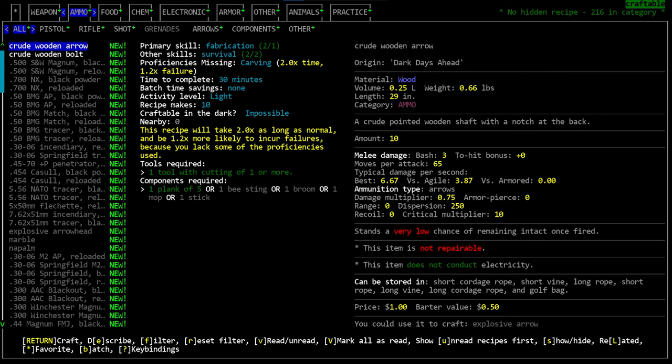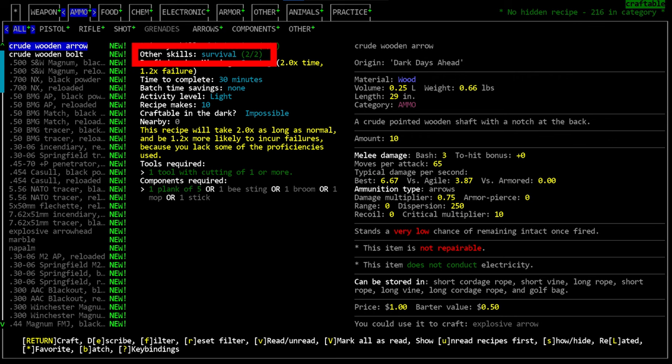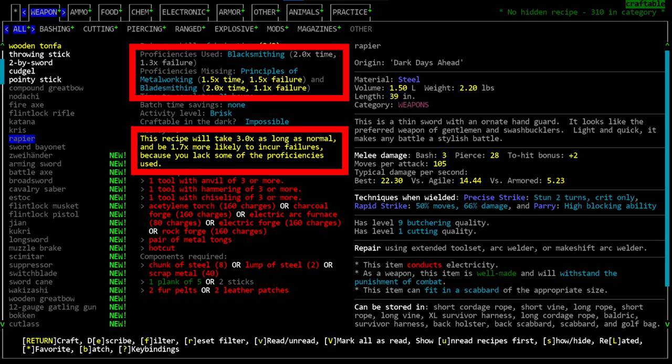Skill levels will be color-coded for easy reading: green means your skill is adequate, yellow means it is not. The next line is 'other skills,' which as far as I know contributes to your failure rate as well. It doesn't come up all that much — many recipes only have a primary skill. I've been playing for years and have never paid much attention to this line.